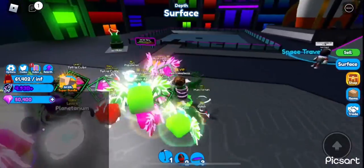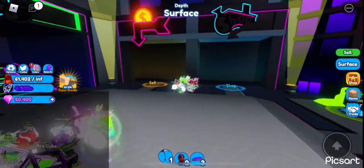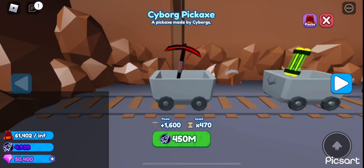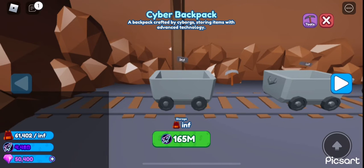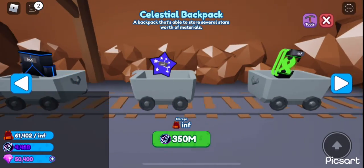There's really nothing else here, so — oh, this is the shop! These are the new best tools in the game. All you can really buy is the Cyber Pickaxe — boom, there you go — and backpacks. This is the best you can get.